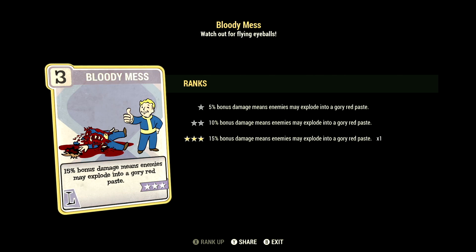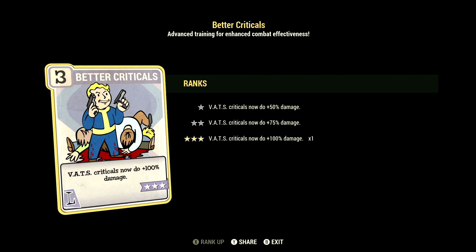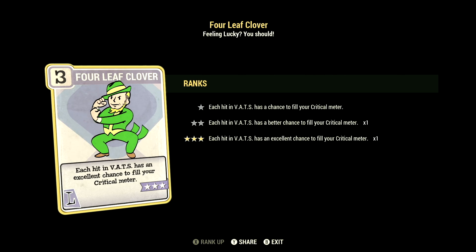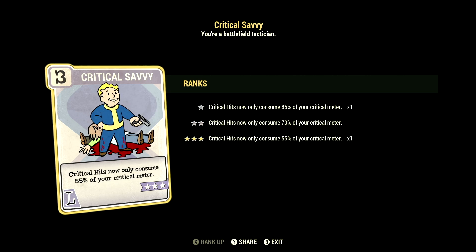Over in Luck we have 15. Looking at Bloody Mess maxed out — 15% bonus damage means enemies may explode in a gory red paste. We have Tormentor at 1 star — your rifle attacks have a 5% chance of crippling a limb. We have Better Criticals maxed out — VATS criticals now do plus 100% damage. We have 4 Leaf Clover maxed out — each hit in VATS has an excellent chance to fill your critical meter. We have Starched Genes maxed out — you'll never mutate from rads and Radaway will never cure your mutations. And we have Critical Savvy maxed out — critical hits now only consume 55% of your critical meter.